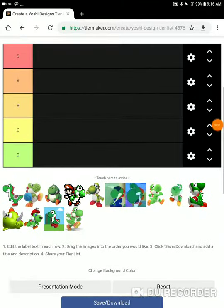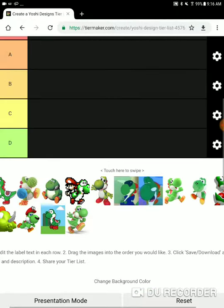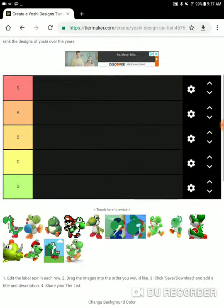I think we have totally, totally, totally, totally ran out of ideas. Today, we'll be going over the Yoshi designs tier list.